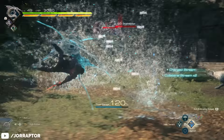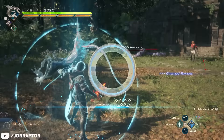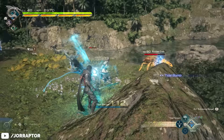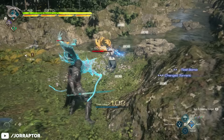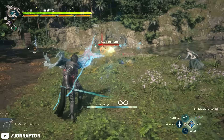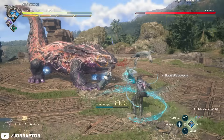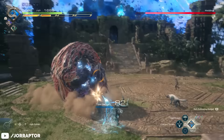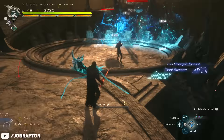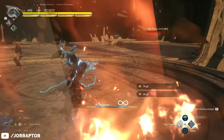Performing these attacks lowers your tidal gauge, which slowly refills over time but can also manually be recharged by pressing Circle. This triggers a Gears of War-style active reload, where if you time the button input just right, you'll get unlimited ammo for a couple of seconds. One final neat trick while in Serpent's Cry mode is double dashing, as dodging twice in quick succession extends your second dodge, meaning you can create much more distance between you and enemies — perfect for all these new ranged attacks.